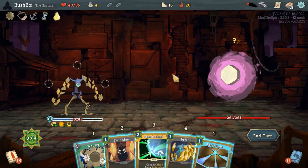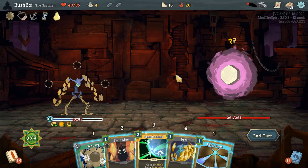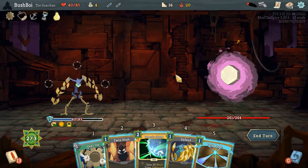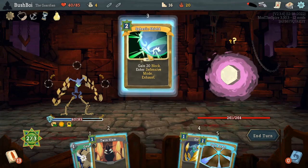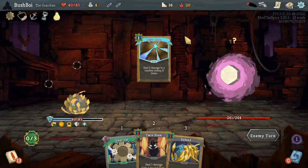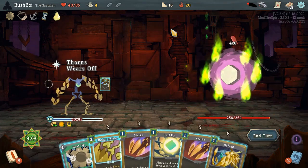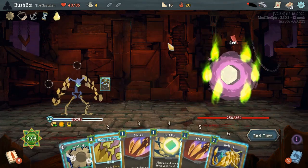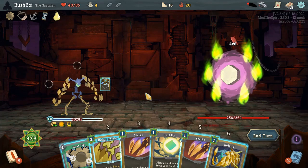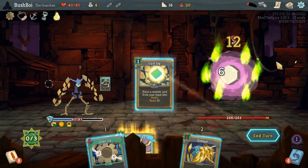I think this is as good a reason as any to use the Spheric Shield. Even though it is early in the fight, Hexaghost does not attack for very much on other turns. So using our big block card early does not really concern anything. Also, let's put Polybeam in Stasis. We're going to do more damage. I could re-enter Defensive for Thorns, but I think that's a bit much. Let's do Strike, Strike, Curl Up.